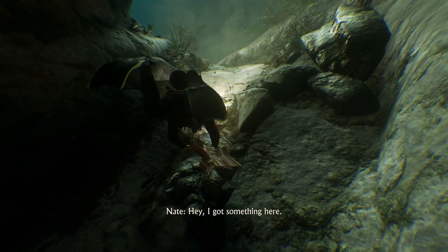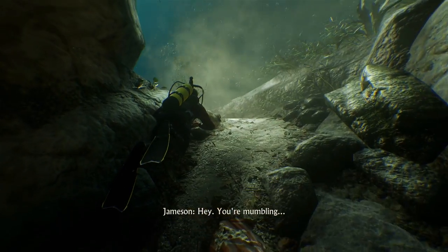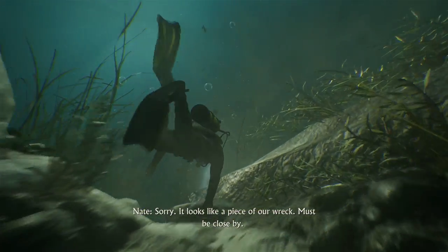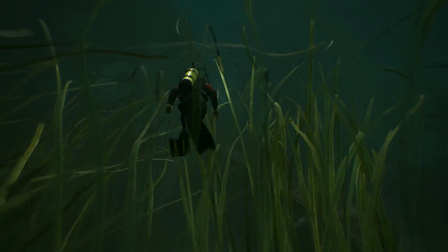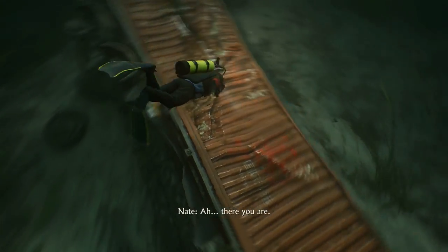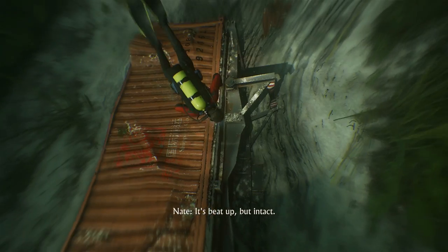Hey, I got something here. What is it? No rust, right color. Maybe hit the rocks, tore off before tumbling. Sorry — it looks like a piece of our wreck. Must be close by. You're teasing me now, Drake. This wreck was from the ancient pirate... there you are. I found it. How's it look? It's beat up, but intact.